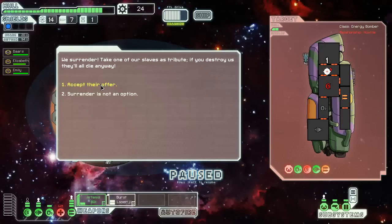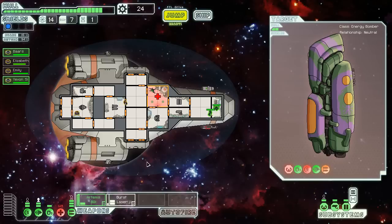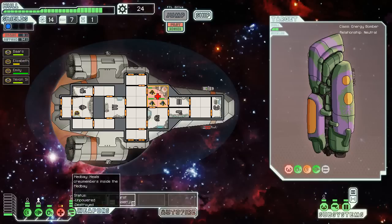Do I want to take one of their crew? Yes, please. Unfortunately it's another human. Some people really like humans — I guess I can see the appeal. Because they have no weaknesses, but at the same time they have no strengths. And if you know how to leverage your teammates' strengths, they can really make up for one another's deficiencies.